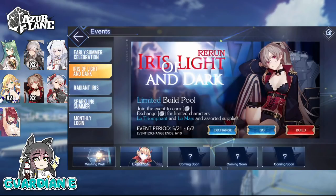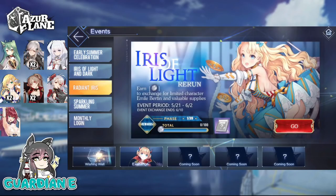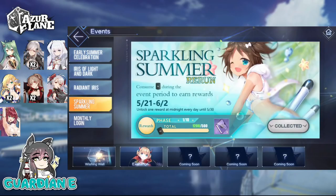We have the Iris of Light and Dark rerun itself with the limited build pool, the event shop — definitely worth going in on that for the guns and other equipment. Radiant Iris lets you get a ship here for free through grinding, which is not too difficult at all. The Sparkling Summer rerun lets you get Brillant for free as long as you do the grind — you can even buy dorm oil to fulfill that requirement.